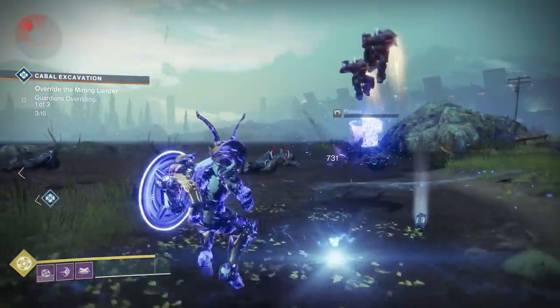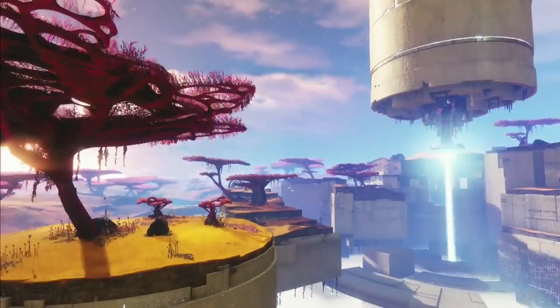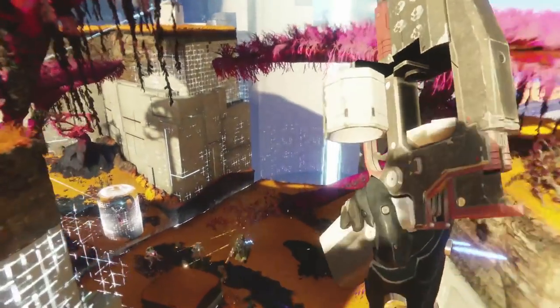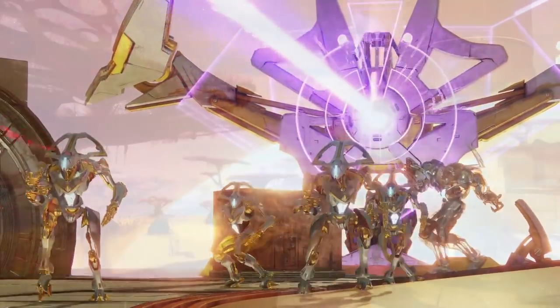The first thing of note is the showcase of a few new strikes. We see a landscape that very much looks like Nessus with Nessus-style foliage, however this may actually be Mercury, since Mercury was at one point apparently a garden world. You do have access to Mercury's past within the Infinite Forest, so this could be a strike that takes place within the Infinite Forest and specifically within Mercury's glorious past.